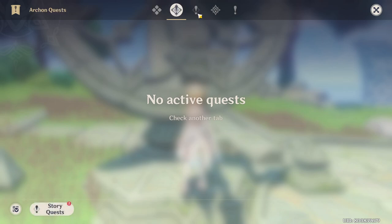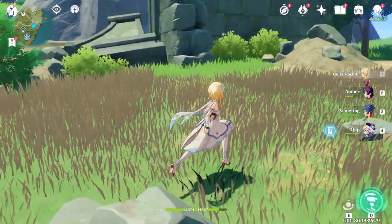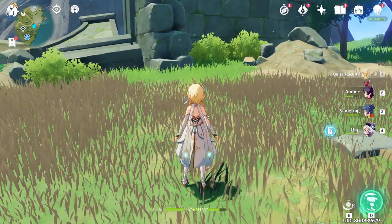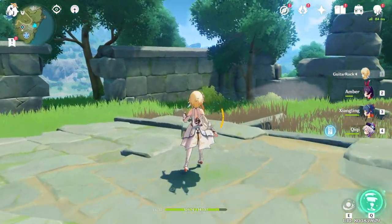With that being said, I'm done with all my quests. The secret island quest was the last quest on my list. So this is how you do it in case you guys want to try it out for yourself. Preferably bring an archer — it's going to make your life a little bit easier. Whether it's Amber, Fischl, or Venti, it doesn't matter — those will definitely help.